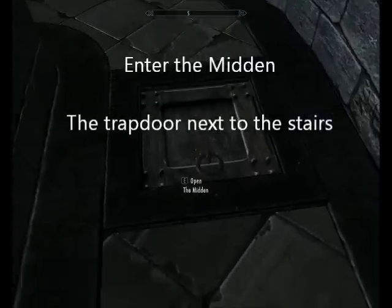Then you go into the midden, and there's a passageway and labyrinth thing, and that is where you find the Augur of Dunlane.